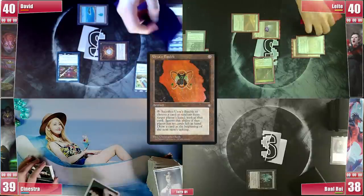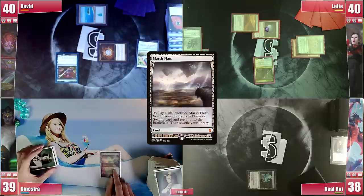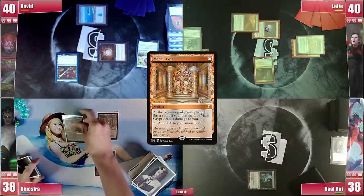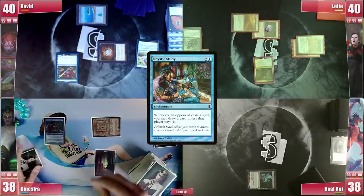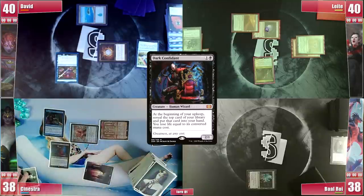In Sinestra's upkeep David draws 1 from the Bauble and then Sinestra draws his card for the turn — and what a card! Sinestra plays his Marsh Flats and cracks it for his Swamp, fearing a Back to Basics or a Blood Moon. He then plays his top-decked Mana Crypt, follows it with his Lotus Petal, and casts his Rhystic Study. His turn is not over yet as he casts his Mox Diamond discarding Undergrowth Stadium, and with that he's able to cast his Dark Confidant before passing.